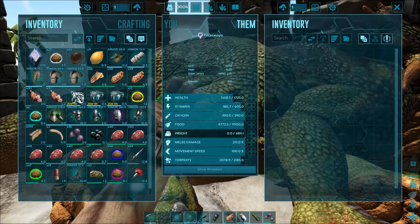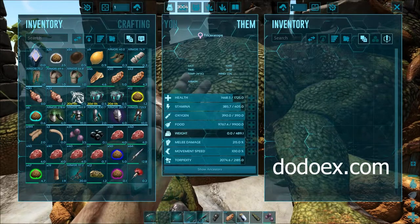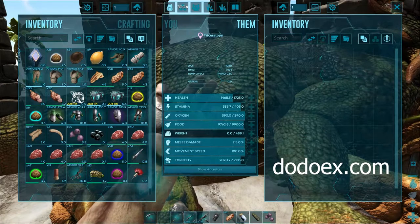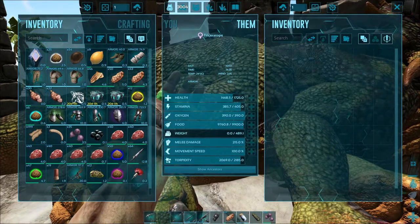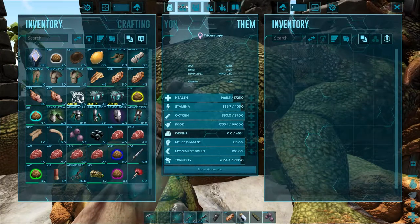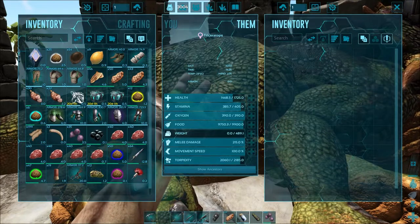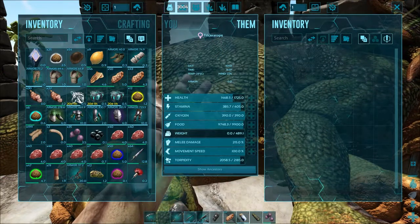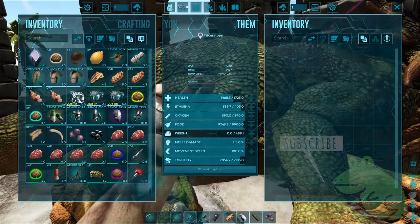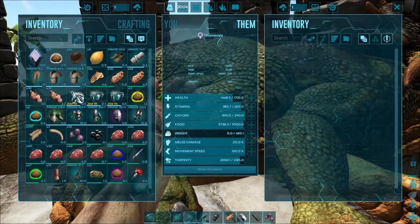According to a great calculator called Dodex.com — I'll put a link in the description — with our taming speed at 4x, a level 130 Triceratops will require 47 mejo berries. But if you use just mixed berries like Tinto or Azul berries, it's going to take 71. It takes about the same amount of time, but it eats more, so taming effectiveness will be lower.